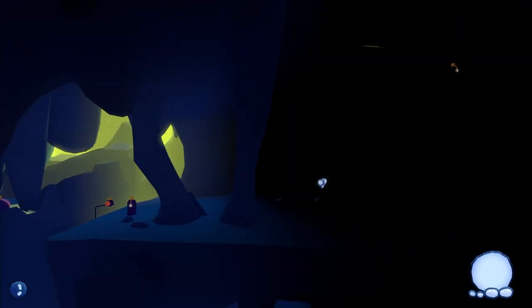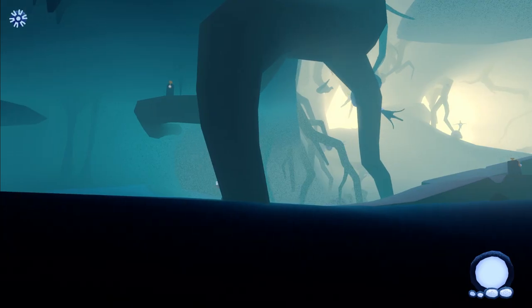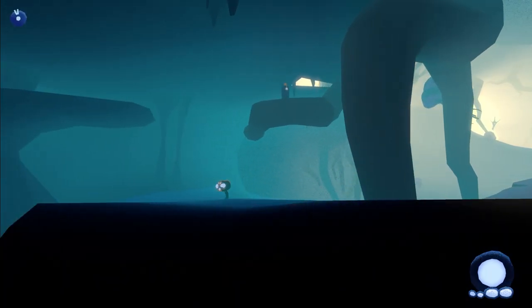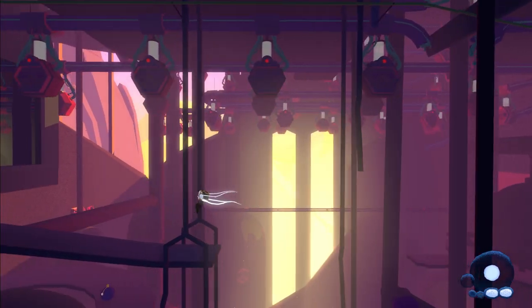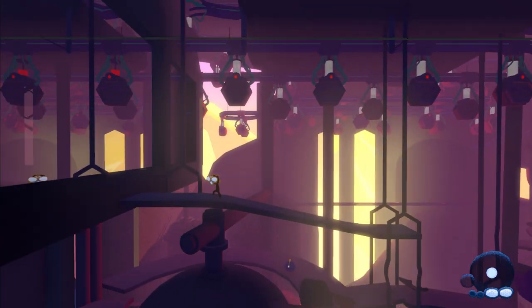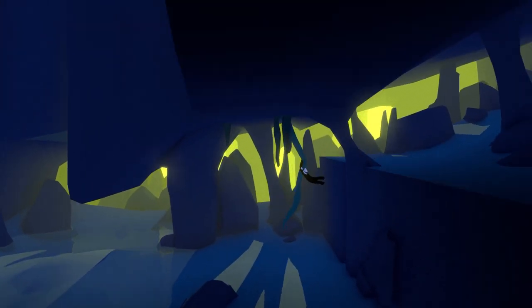Different parts of the game have distinct colour palettes — greenish colours in some areas and bluish, warmer colours in later sections. These distinctly coloured areas make it easy to have a sense of where you are in the different sections of the game.